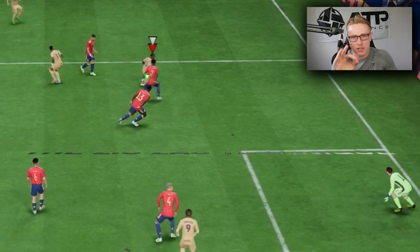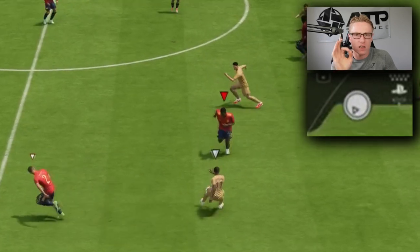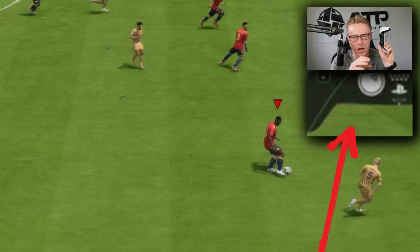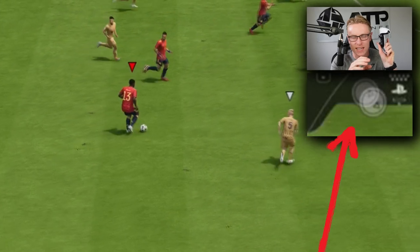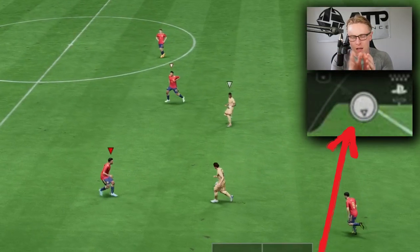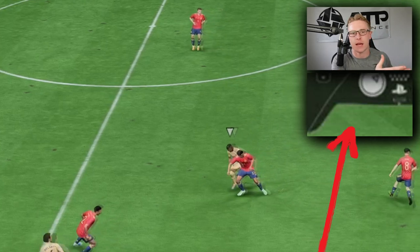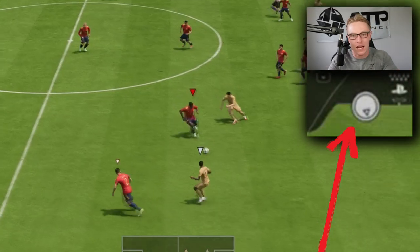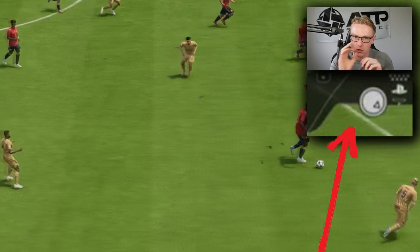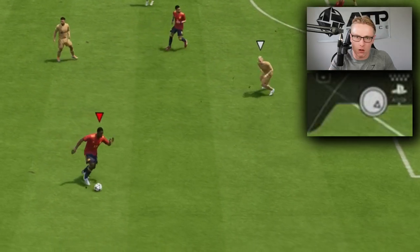The final technique I want to advise for jockeying is something I created personally — the zigzag jockey technique. Basically, I'm minutely going back and forwards with the left stick as I'm approaching the attacker. What that does is it manoeuvres the defender side to side just slightly and enables you to react to the opponent depending on which direction he goes. If he goes left, I'm ready to pounce left. If he goes right, I'm ready to pounce right, because I'm continuously exercising my thumb.